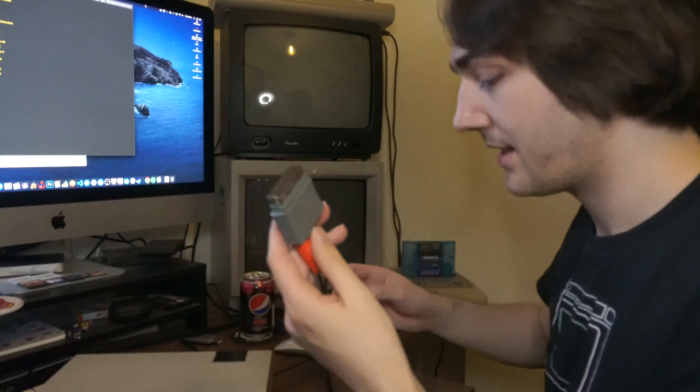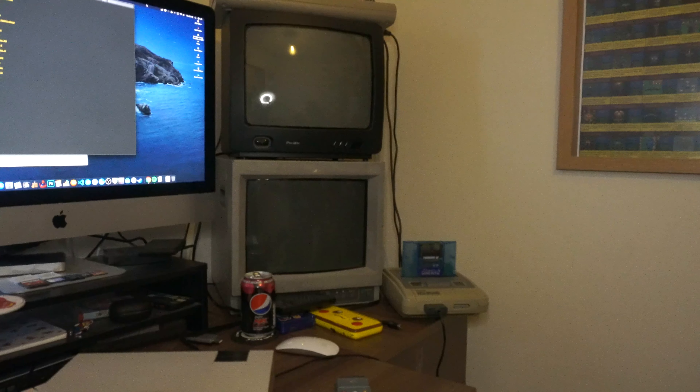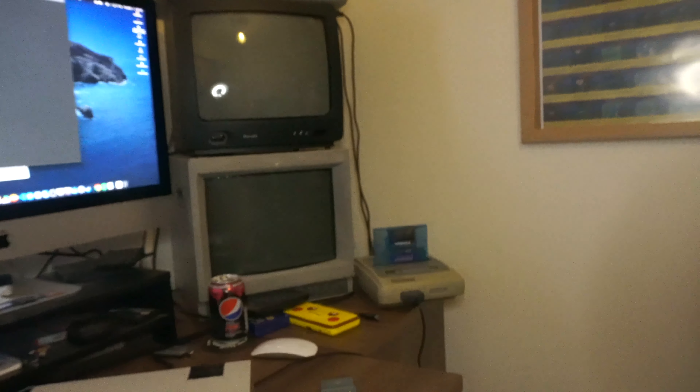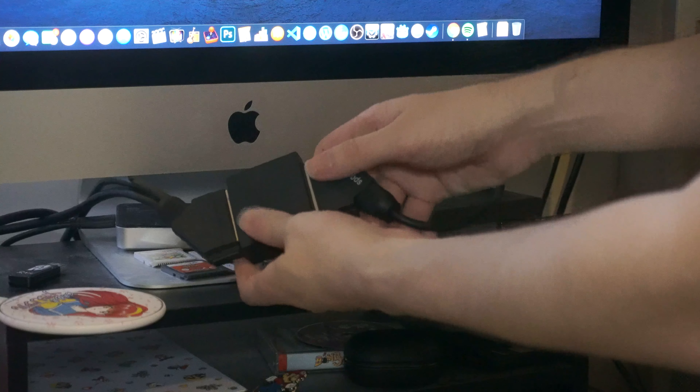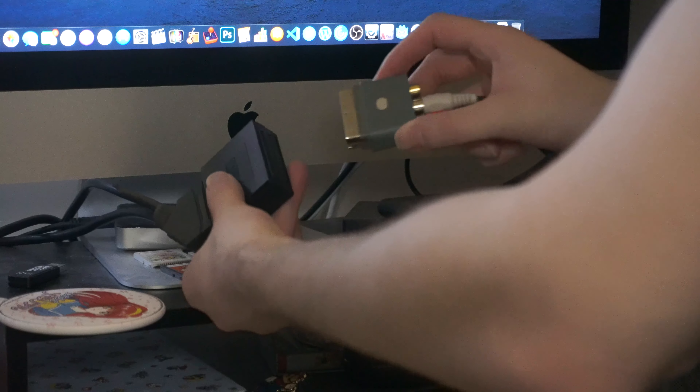I've never done a video like this before either, so I do apologize if it's a complete disaster. So I want to plug these in here, and plug the other end into one of these SCART adapters because my TV hasn't got the ports for these. It's usually yellow for video and then white and red are audio. But as the NES only has two, one of them has to carry the video signal.